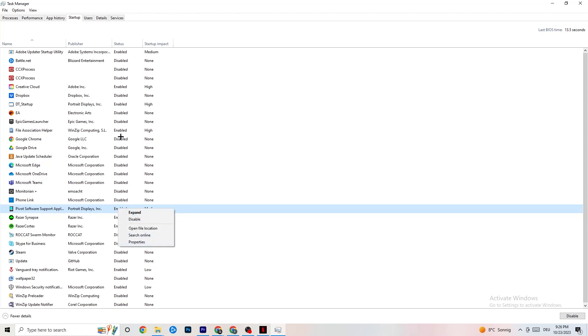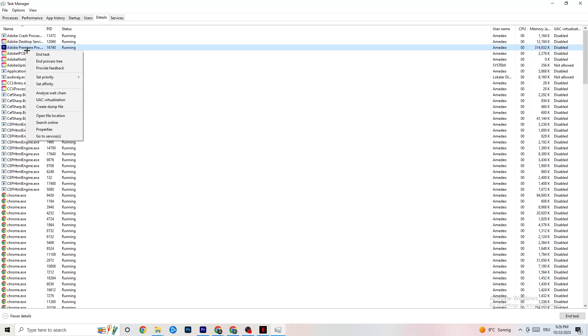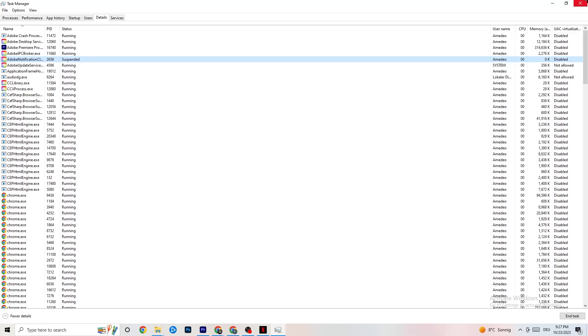Go to the Details tab in Task Manager. With your game running, find the game's process, right-click it, and go to Set Priority. Choose between Higher or Real Time and check which works better for you — this sets a performance priority for the game so your PC dedicates resources to it. Once done, you can close Task Manager.